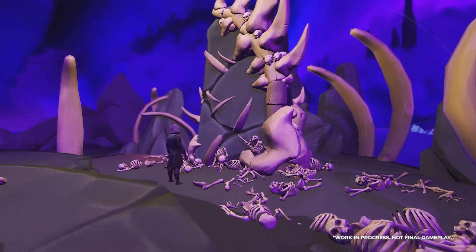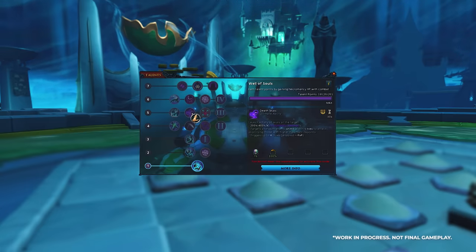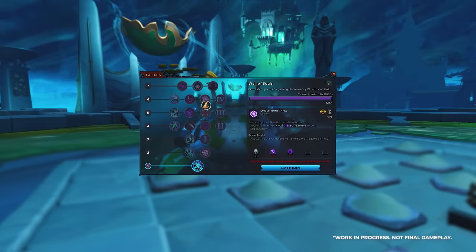While some abilities are unlocked just from levelling, others are only unlocked via our new Talents system. As you engage in Necromancy combat, you will earn Talent Points. By performing rituals, you gain access to more Talents. As you gain more Talents, you'll have to make choices about what to unlock first — but once you've mastered the skill, you'll have unlocked everything.